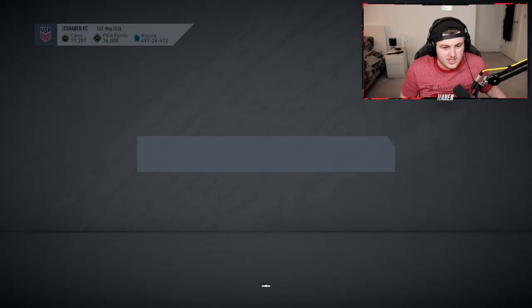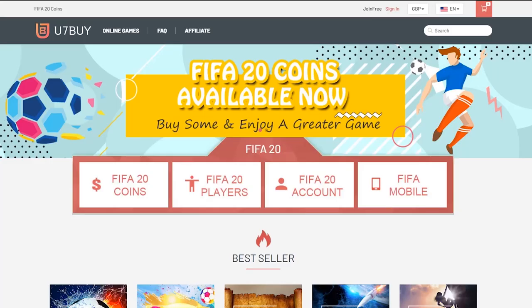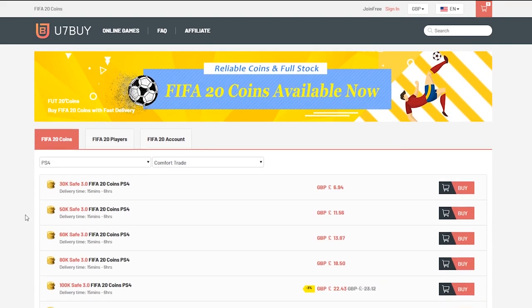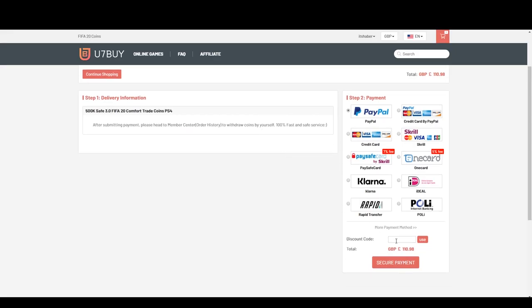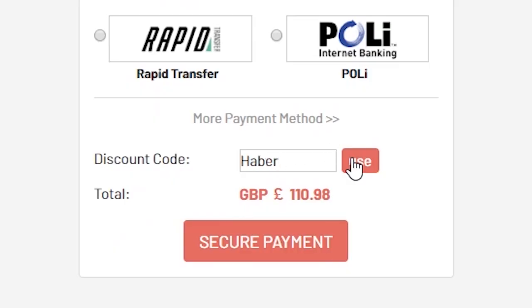It's just turned 6 p.m. for Ultimate Team of the Season. For cheap, fast, and reliable FIFA 20 Ultimate Team coins, check out u7buy.com and use code HABER to get yourself 5% off all of your orders.